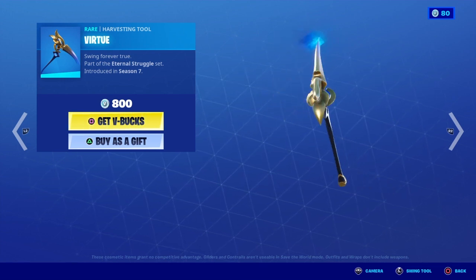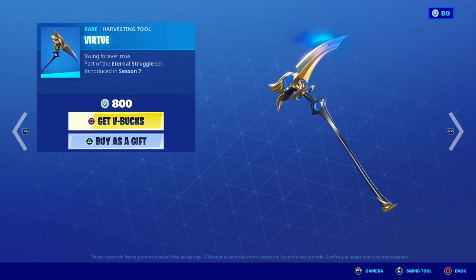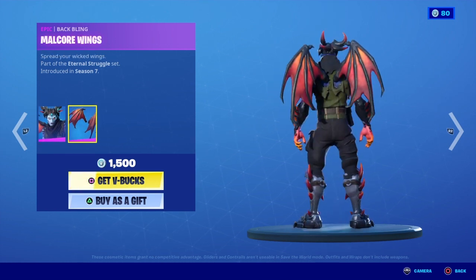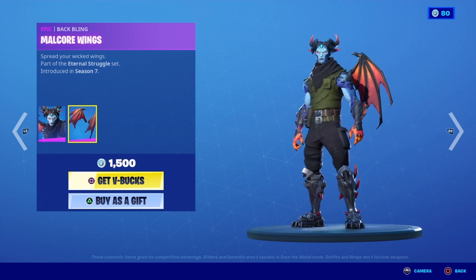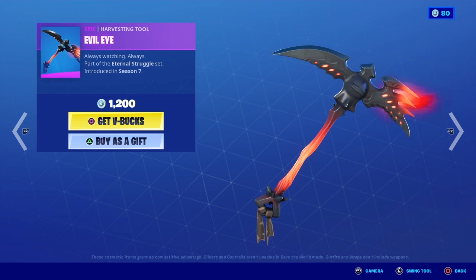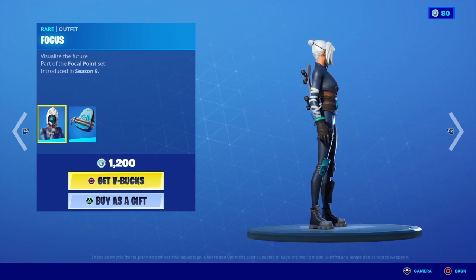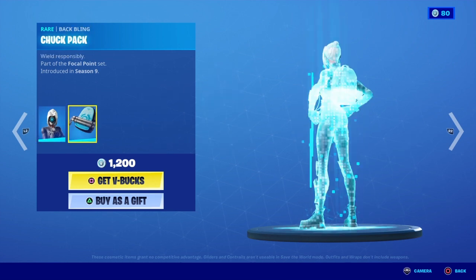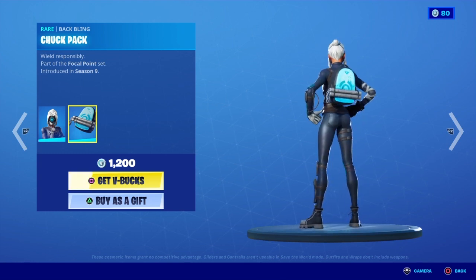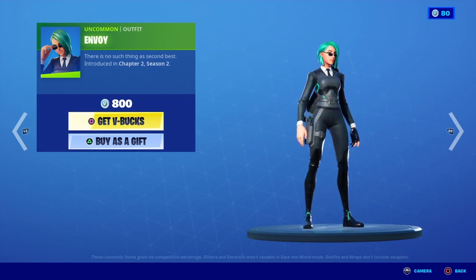Virtue — I'm pretty sure that's how you say it. Malcor is back with the Malcor Wings. Evil Eye is back, which is the pickaxe from Malcor. And then Focus is back with the Chuck Pack back bling. And then Envoy is back with no back bling.